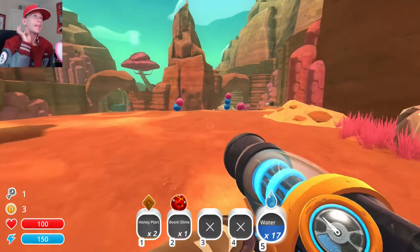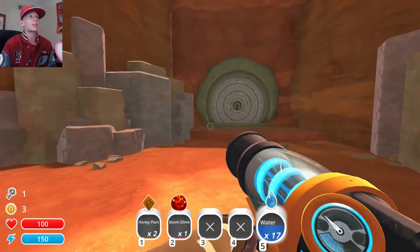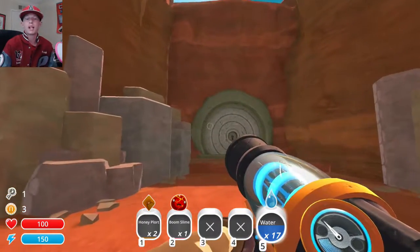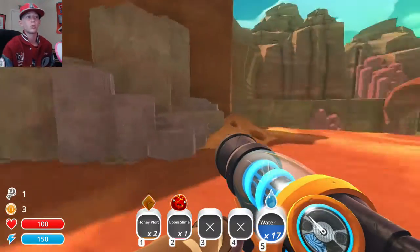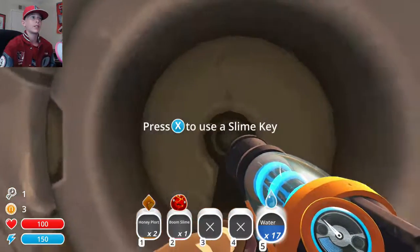Hey, what's going on guys? It's GameOver HD here again bringing you another episode of Slime Rancher. So when we last left off, we went to the Moss Blanket and while I was offline for about a week because I've been busy with school and other things, I haven't been able to record videos. I managed to get a slime key for this door right here.